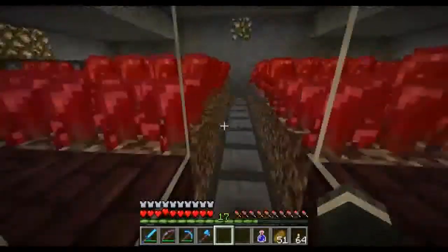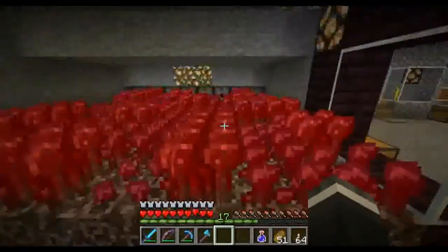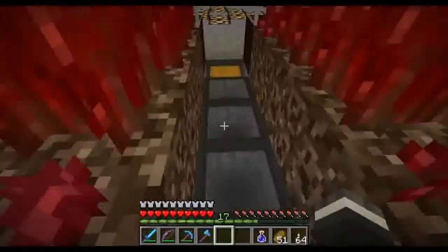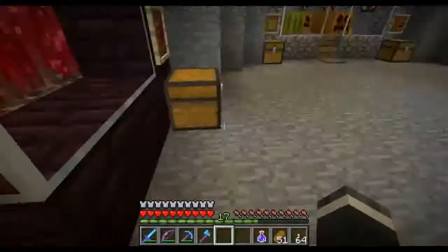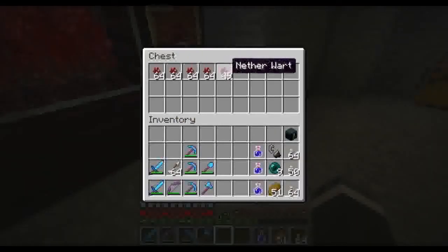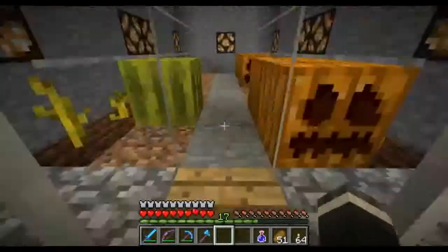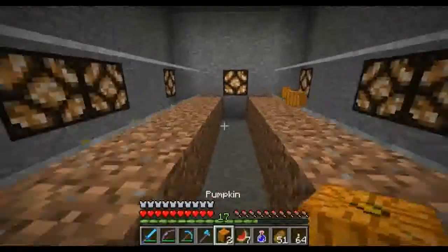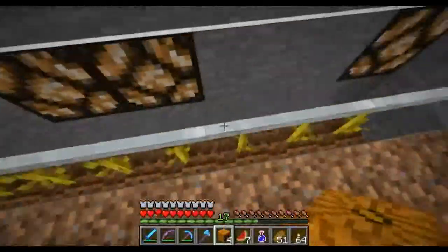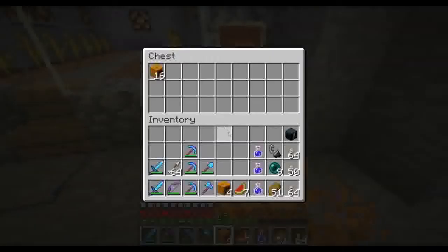Over here, this is the nether wart farm. It pushes it into these, and then these funnel it into the chest. We'll have to push a button. As you can see, I've already been pretty successful over here. Basically you just walk in, it does that for us. Then we'll walk out, it hits it again and pushes it back down.